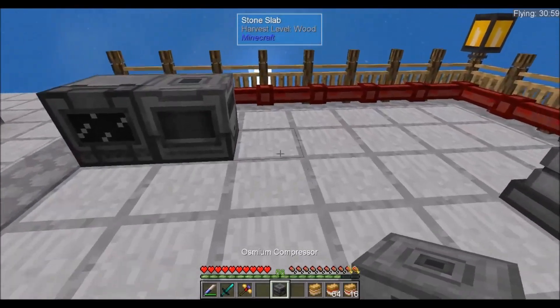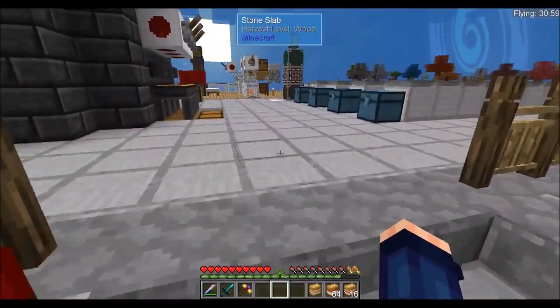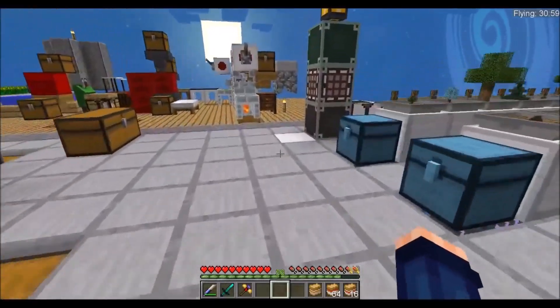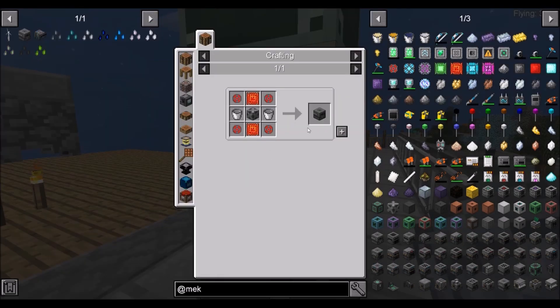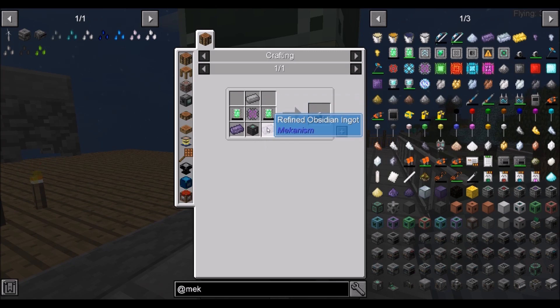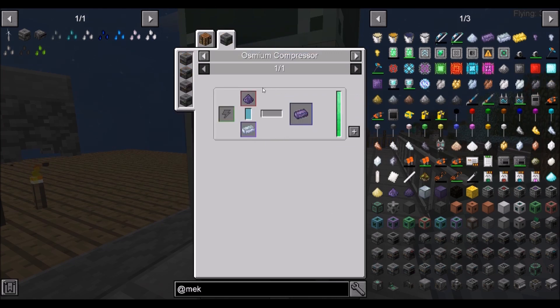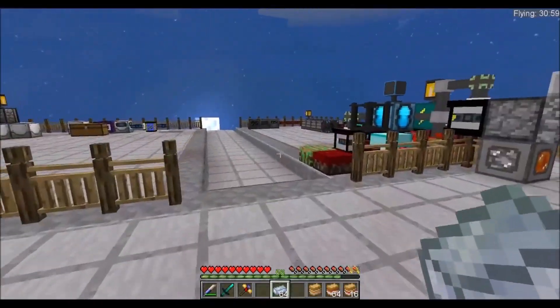Then we take our osmium compressor — we're going to need some osmium for that. We got ourselves some osmium. Let's take a look for the refined obsidian ingot — we needed the refined obsidian dust and the osmium ingot, so we'll go ahead and put the osmium in there.